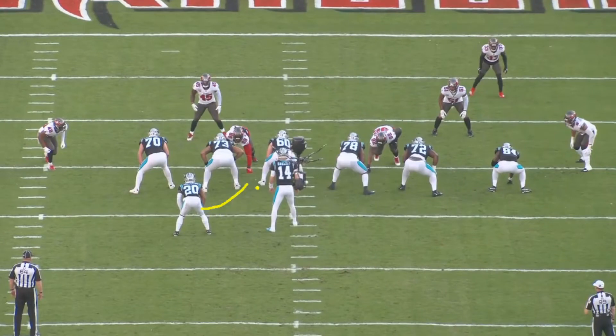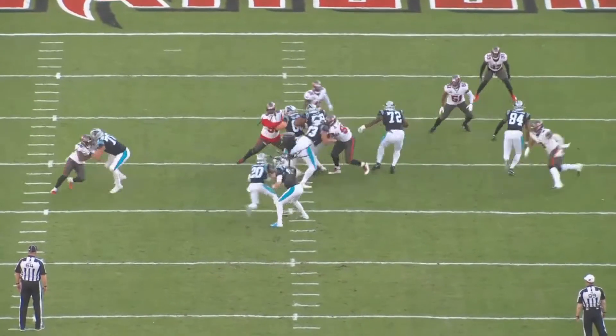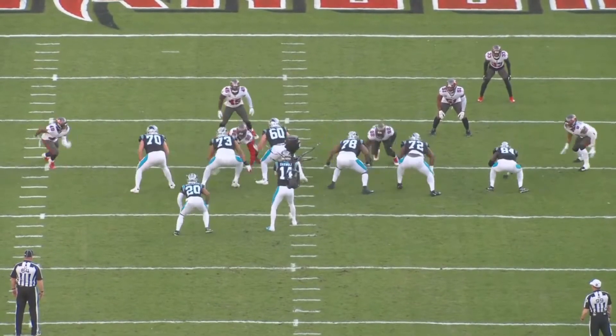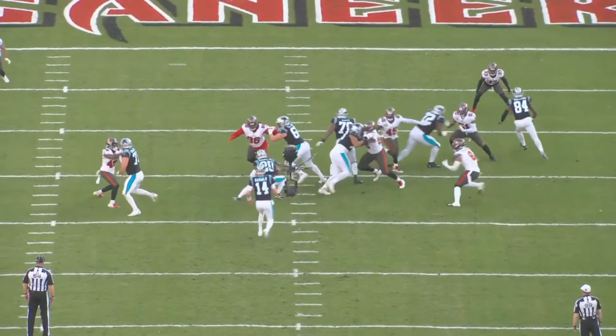I'm not exactly sure what's going on here. Chubba Hubbard gets the ball and runs straight up the middle, but for some reason Devin White runs all the way over here and tries to block that gap. Number 51 Minter gets blocked immediately. This is very strange - Devin White is over here but the runner is over here. That leaves this gap wide open. You would think he would take this gap, but he comes all the way over here. It's almost like he gets lost.